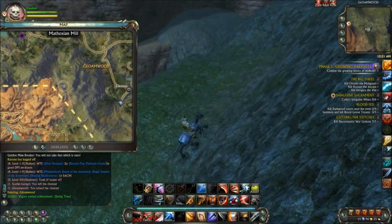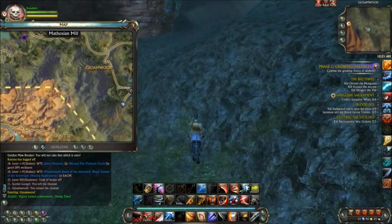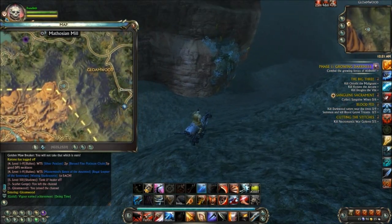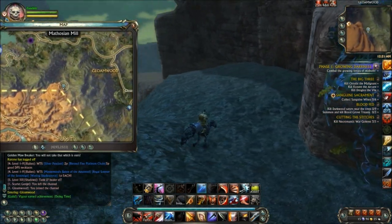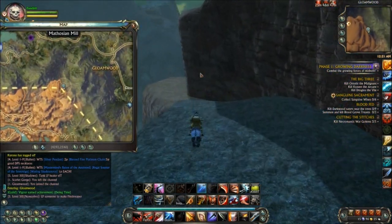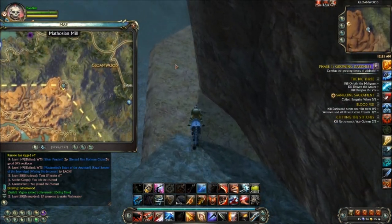So basically once you get to the top of this hill, you just want to keep on wrapping around this plateau. At the top of the plateau is actually where the cairn is. So you just want to keep on wrapping around like I am in this video.